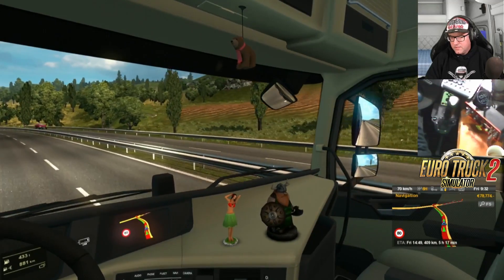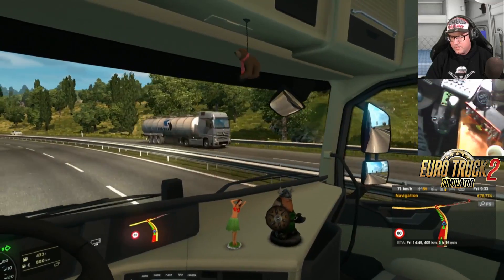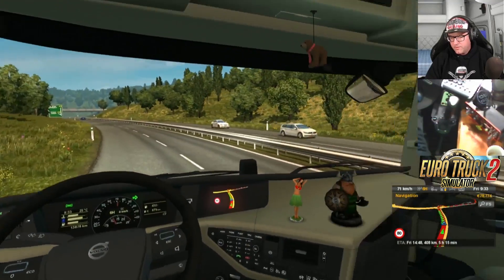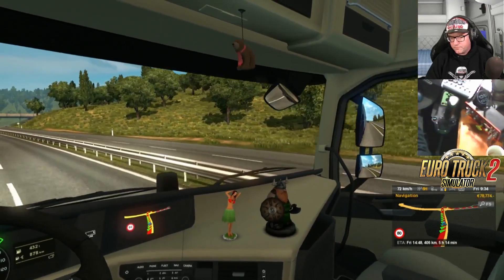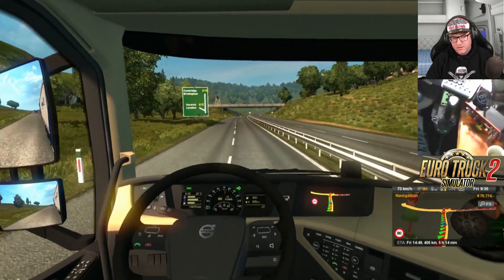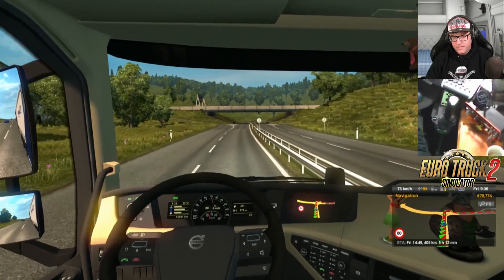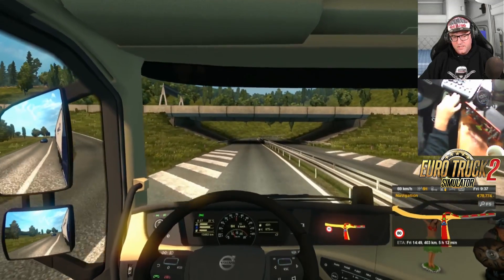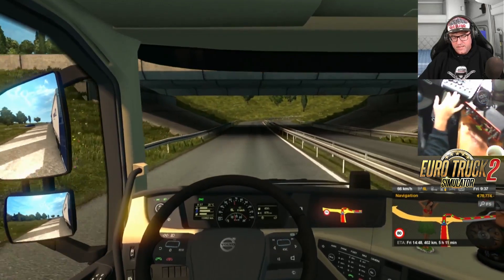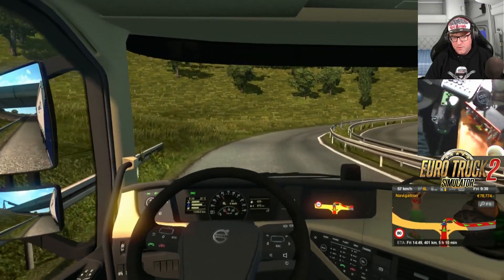We need to get over, and this guy is not going to let us. So I'm just going to scoot over anyway. They generally back off when you're a truck and you want to get into the right lane — they generally move away when you put your indicator on and start moving.